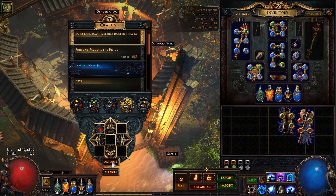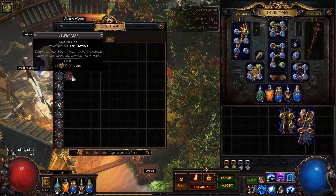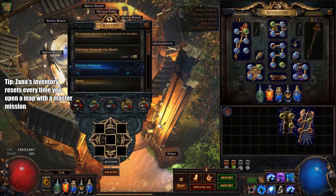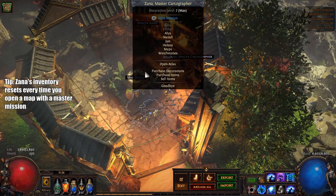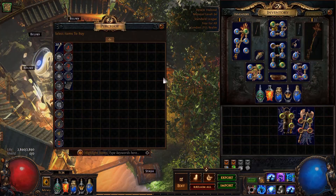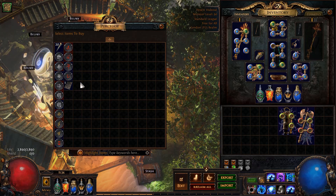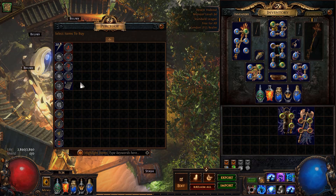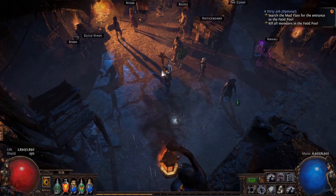If you want to reset Zana's shop, all you need to do is put a map in the device, select any of these master missions, click it, and you'll see her inventory has changed. You don't even need to worry about running the map itself — just click that reset button. If you've got a lot of master missions to waste, you can even do it with just white master missions, roll this a bunch of times — maybe even a Cortex pops up. Make sure to check Zana every time you run a master mission, just in case there's some high-value item in there.